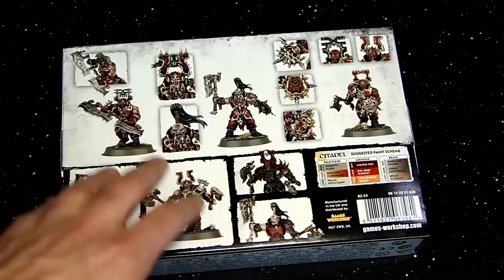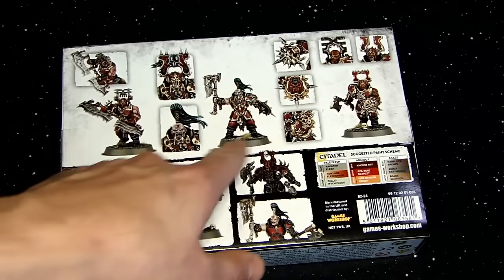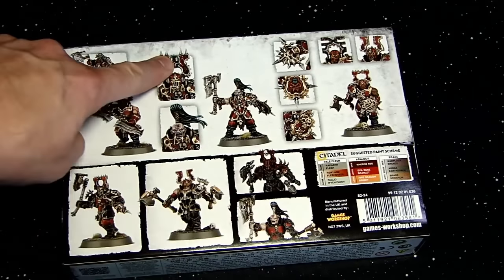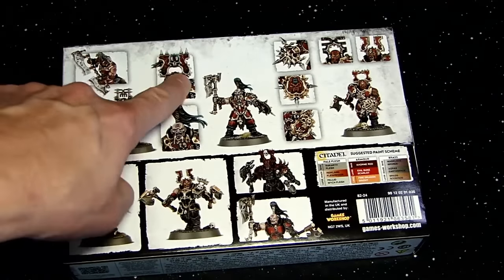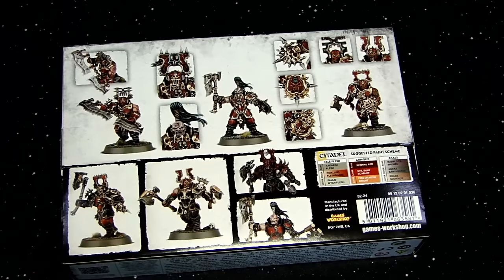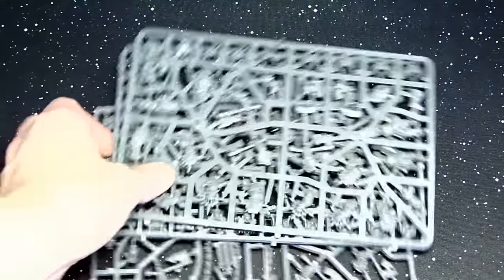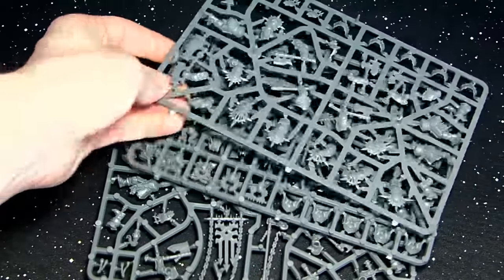Looking at some of the color theory here, they do a really good job with some unique color schemes — some teals and blues, mixing in the Verdigris and Nihilakh Oxide technical paint, which is really cool to see. We know those airbrush paints are coming next week, so hobbying for Games Workshop is going to get a lot easier in the near future.